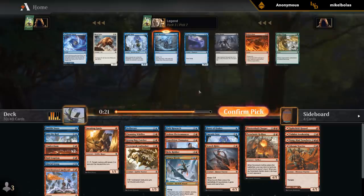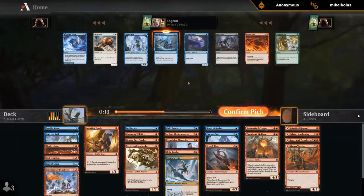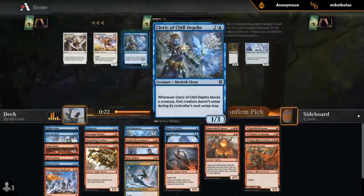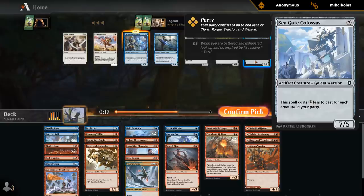Don't have a ton of removal if you don't count the Cinderclasms, and then we've got Into the Royal and Glacial Grasp can tap something down, and Bubble Snare. I guess we're doing okay. Another Into the Royal is a gift. And a Field Research to get ahead on cards. Not the biggest fan of Saloon Division as far as dual-faced cards go. Bolt and Blast is kind of medium. I don't think we're sneaking, and I did get a late Cleric anyways. Don't think I need Seagate Colossus in this deck.